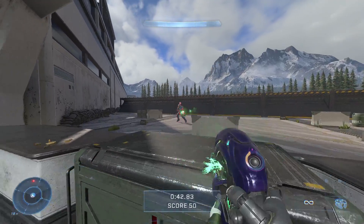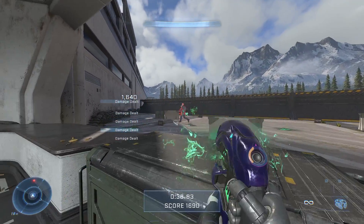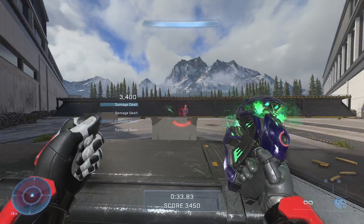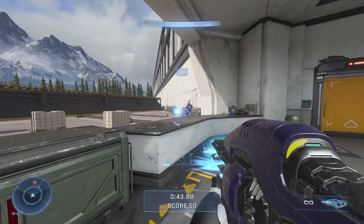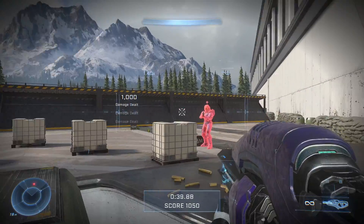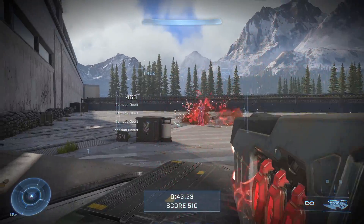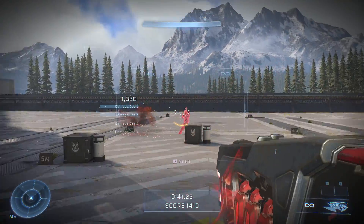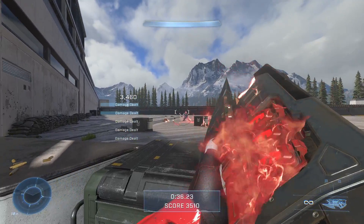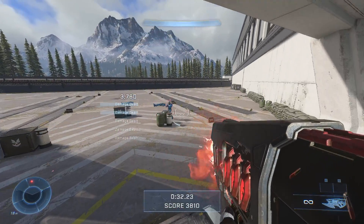The Plasma Pistol is another classic Halo weapon that fires plasma shots good at stripping enemy shields. A charged shot can immediately deplete the enemy's shield, making them vulnerable to a headshot. The Pulse Carbine is a plasma projectile version of the battle rifle that tracks enemies — much harder to use but can hit like a train. The Ravager is a brute weapon that fires a burst of plasma; you can also fire a charged AOE pull that ravages enemy health, and its blade allows extra melee damage.